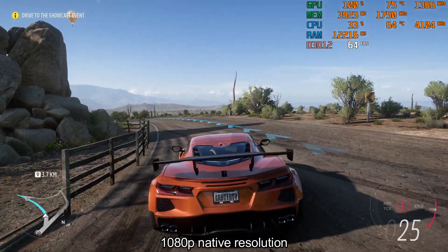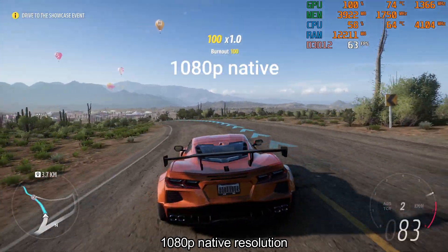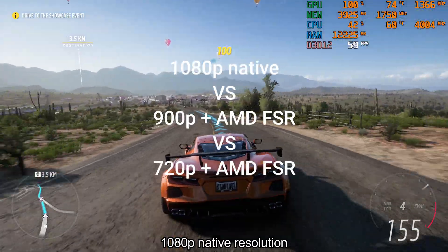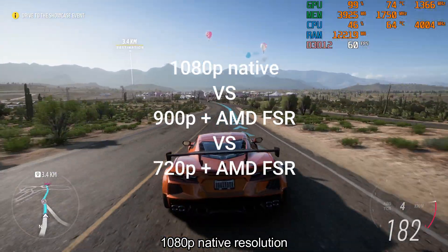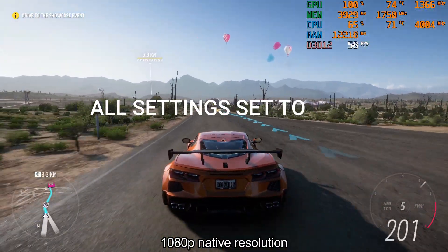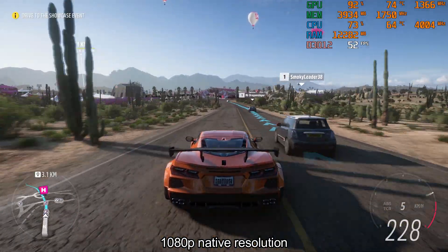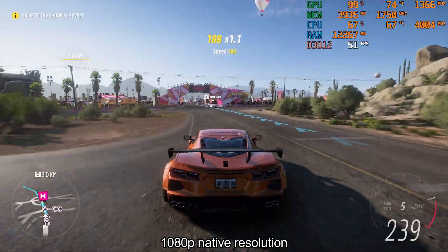Firstly, I will show how the game runs on native 1080p resolution. Then how the game runs with AMD FSR. And then we'll compare all video side by side. All game settings are set to high. With a 4GB graphics card, I cannot get higher. Now, let's see how it goes.